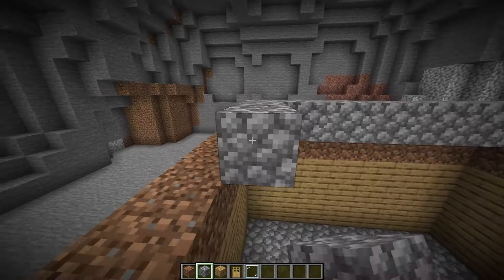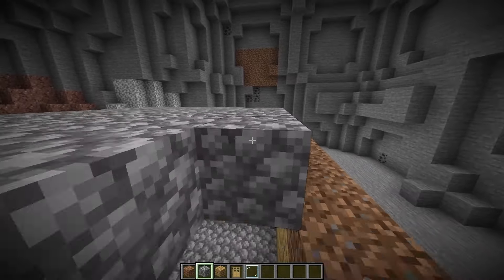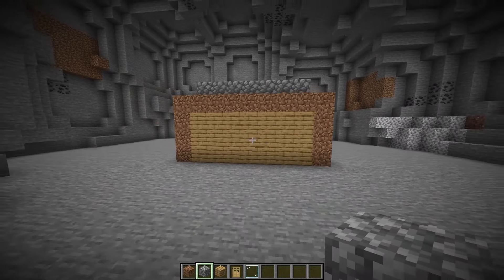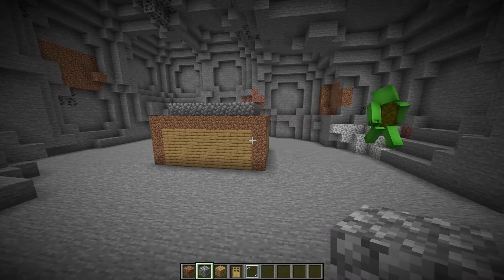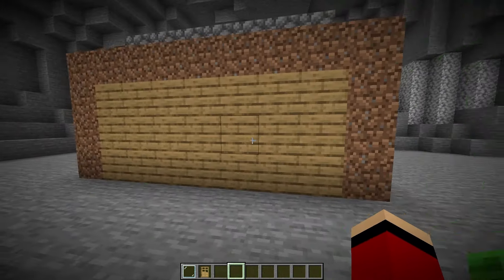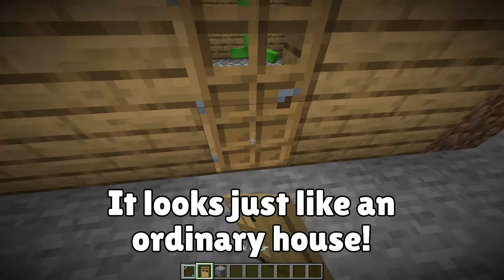The floor is done! I guess I'll work on the walls too. Now for the roof — I'll use cobblestone for it. We did it! Sweet! And it doesn't look the least bit unusual!